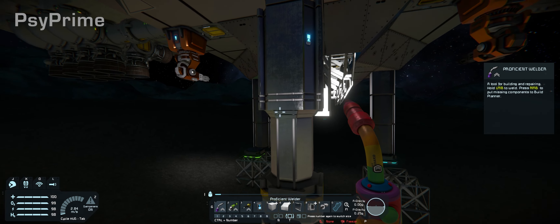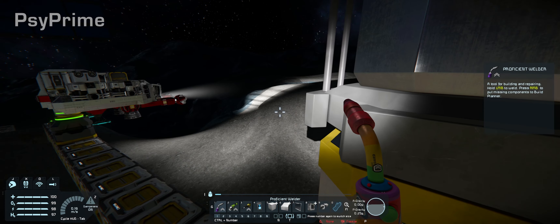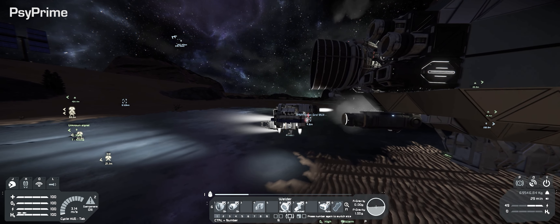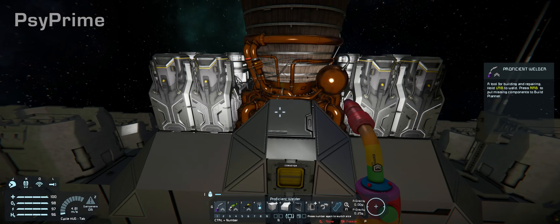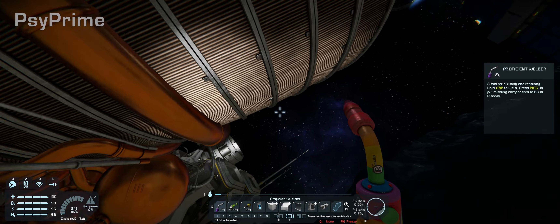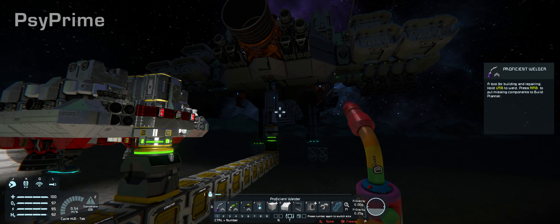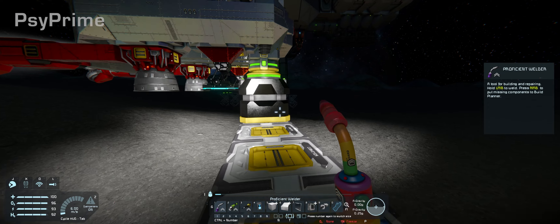I figured out why when we were trying to connect the other ship before we left Earth, it kept blowing up the connector on the back of my ship. It was because that connector was up and intersecting the bounding box for the thruster. When I tried to connect, I was occupying the same bounding box and it would just go nope — and blow up the back of the ship.